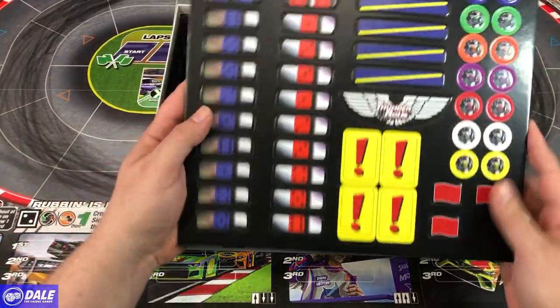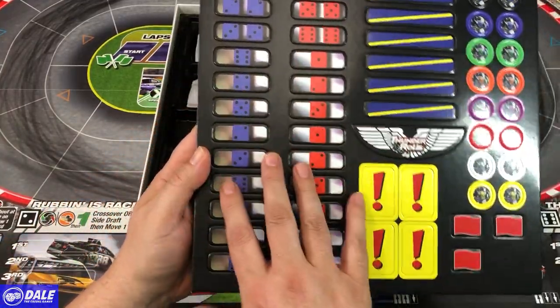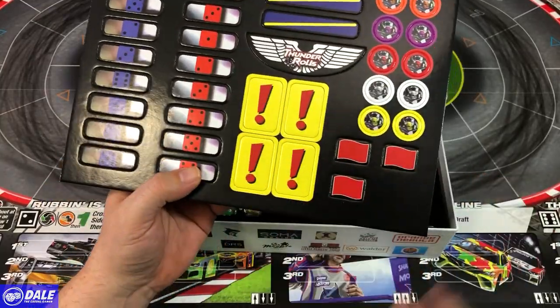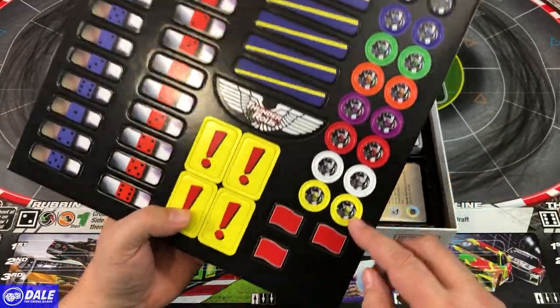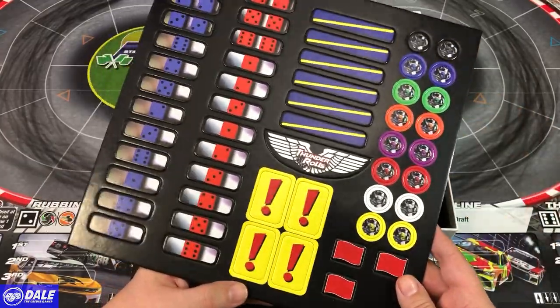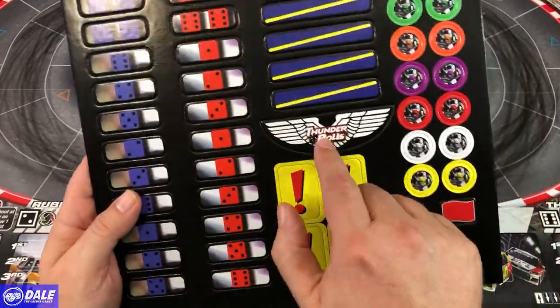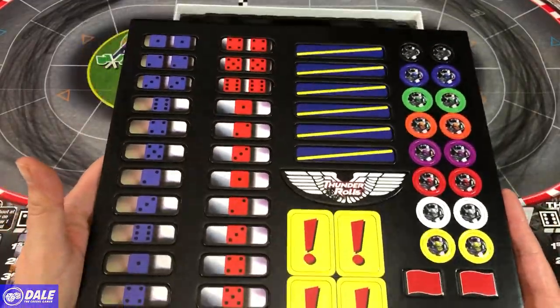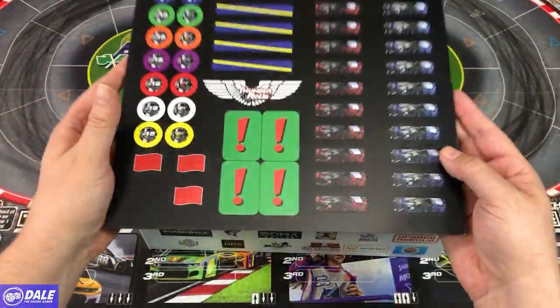And the rest of these — we have our non-player driver simulator tiles. Got some hazard tokens. No pit. Then our drivers for laps in our score position. And the Thunder Rolls token for pole position. And passing tokens, dual sided there.